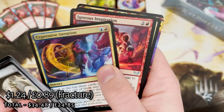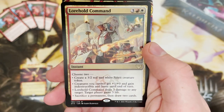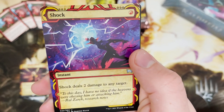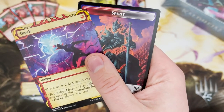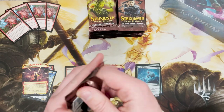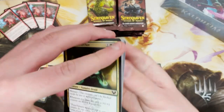It's going to be just a bang average one. Cania's Inspiration, Lorehold Command — cool little Lorehold rare, gives you two options. And Shock. Am I shocked this was not the best pack? No, because I called it.